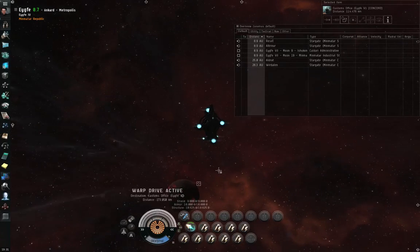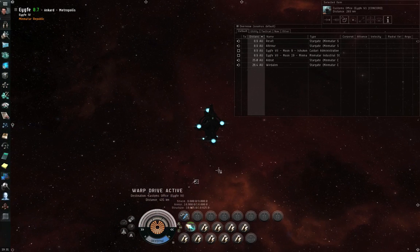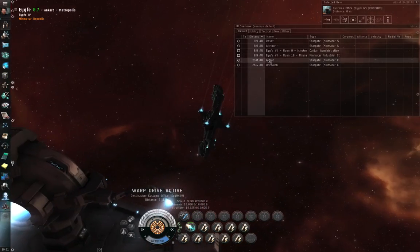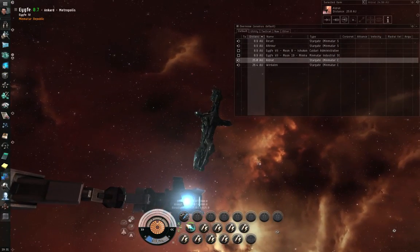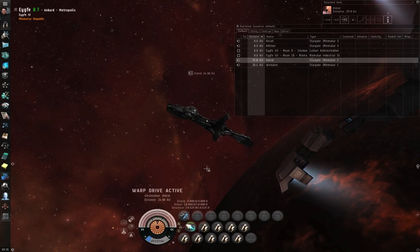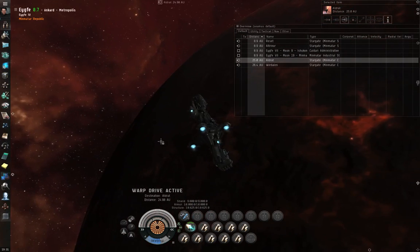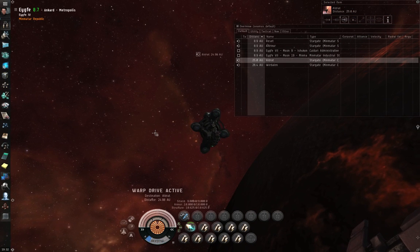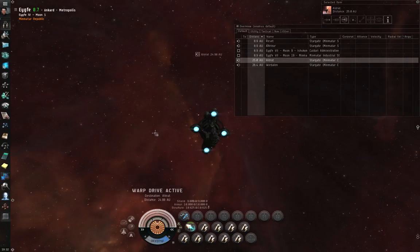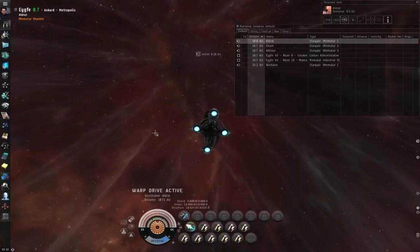I align first because I need to break the gate cloak before I do anything else, and I want to align to wherever I want to head. As soon as I align, that breaks the gate cloak, so I activate the improved cloaking device — which cuts my max velocity to one quarter. Whenever you activate a cloaking device, you have a grace period of a couple of seconds during which you can still activate an afterburner or micro warp drive. If you wait too long, the game will throw an error message at you. So the timing is very important.